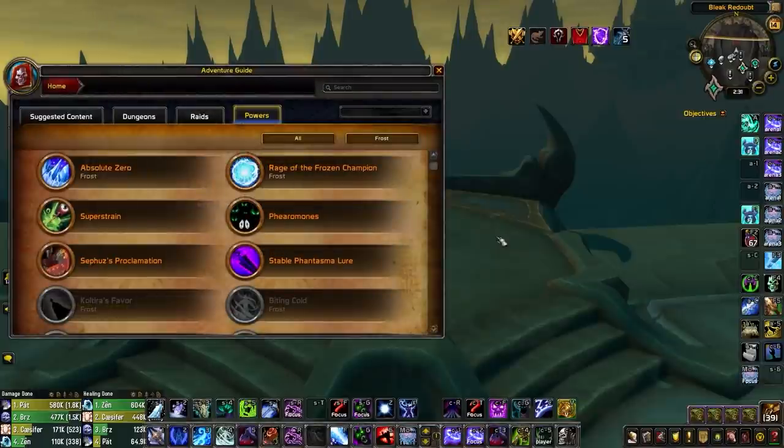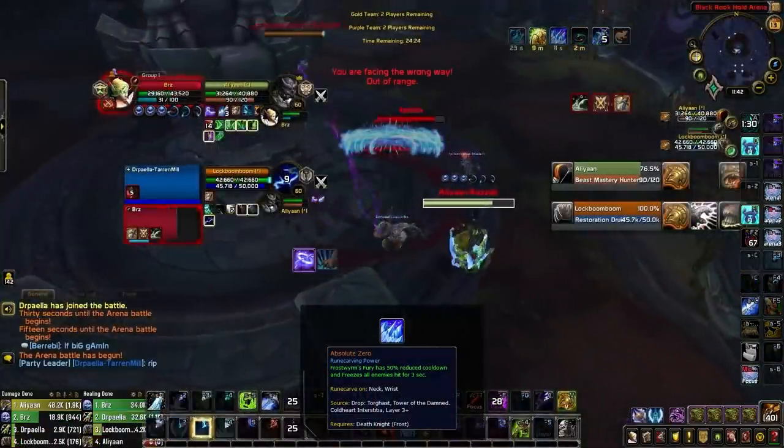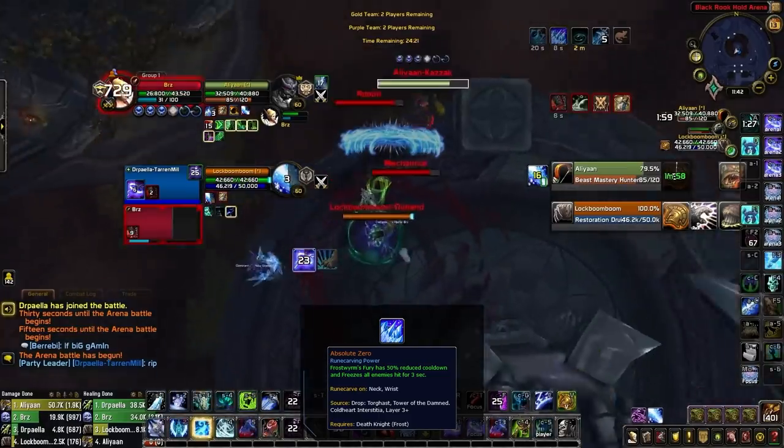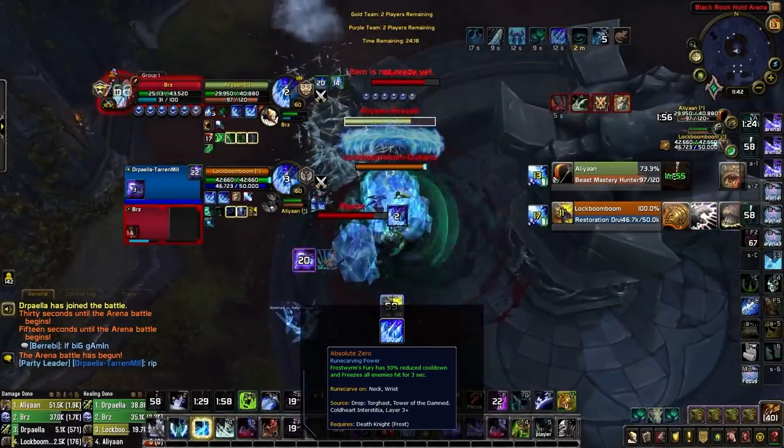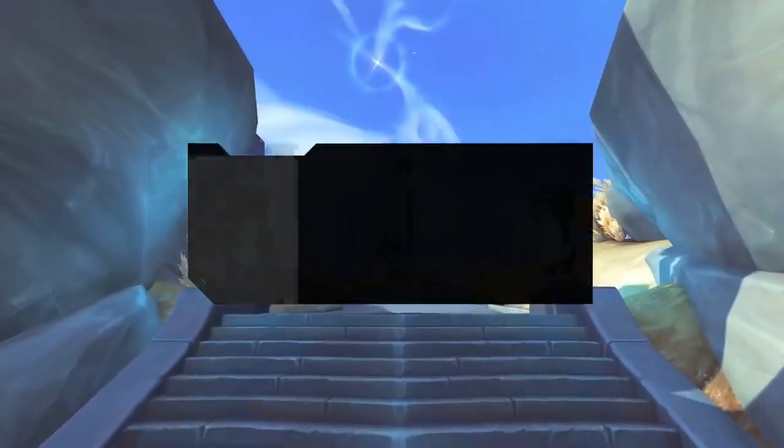For legendaries, Absolute Zero is the standout choice for Frost DK — it reduces Frostwyrm's Fury's cooldown to 90 seconds and makes it stun targets for three seconds, letting you set up AoE stun Chill Streak kill attempts without always relying on teammates. This legendary will be used 99% of the time. You might occasionally pick up Koltira's Favor for rare situations where you're tunneling one target and don't need an AoE stun, such as against double-caster teams when not running Chill Streak.